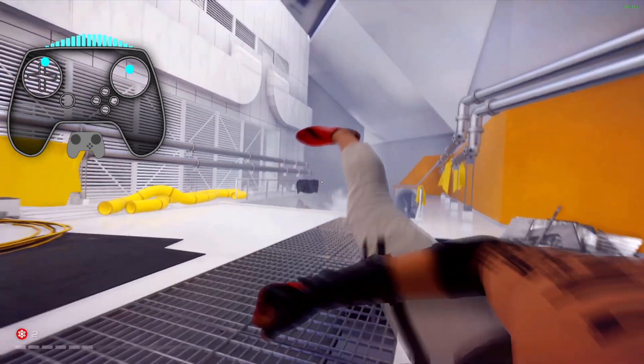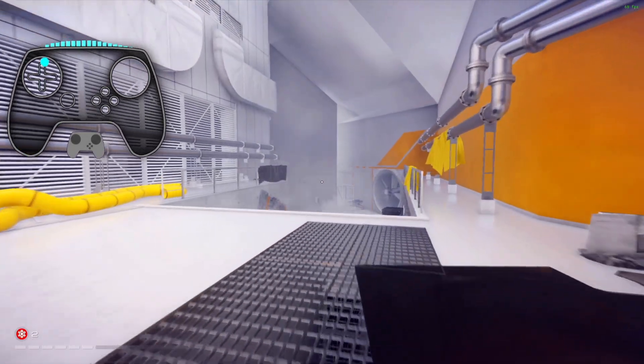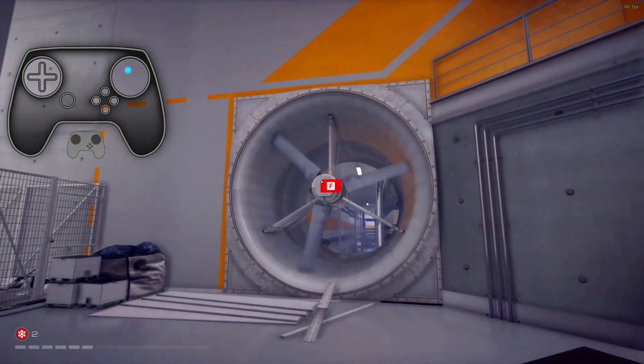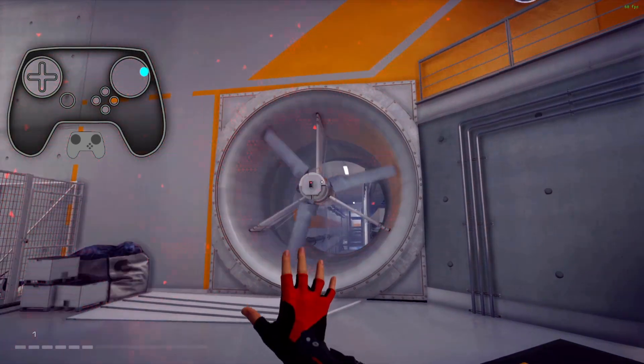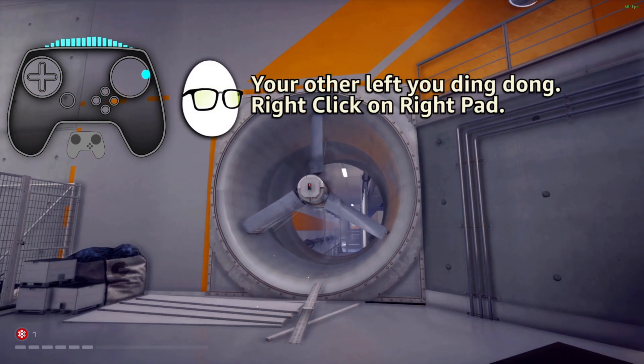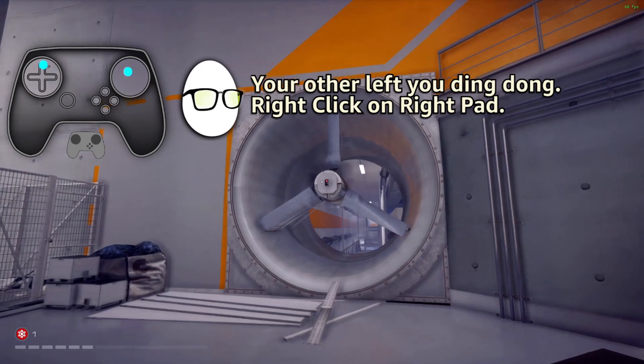Full pull is mapped to a kick, which was kind of a carryover from the older config, though I don't even think I need it anymore. Left click on the right pad is mapped to the disrupt ability.